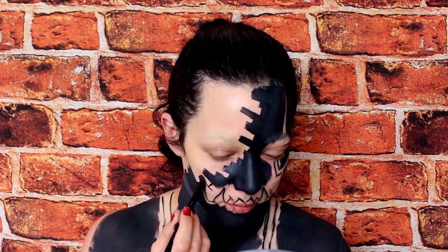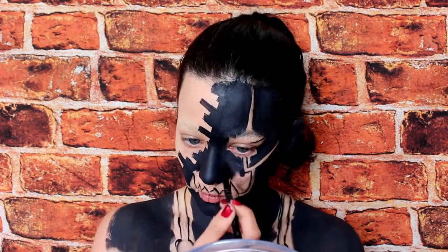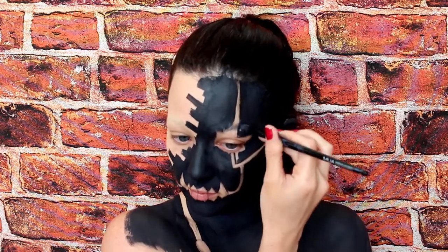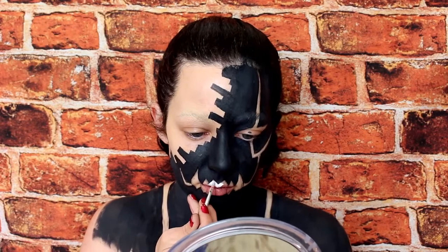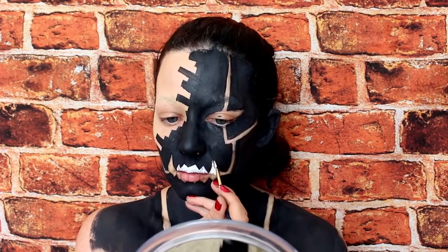To get into all of those transformation blocks and around everything like the teeth, I'm switching to a detail brush. Then using a clean detail brush and some Mehron Paradise in white, I colour in the teeth and the fangs.